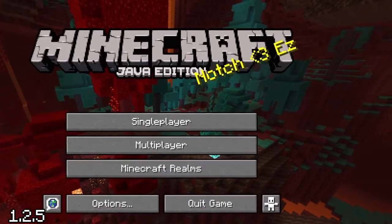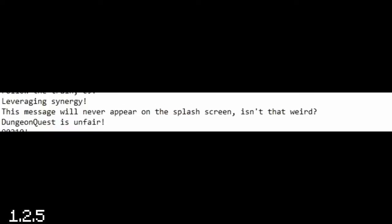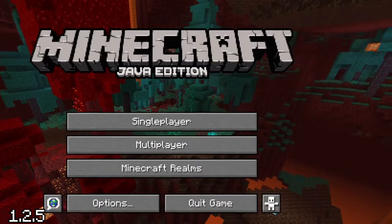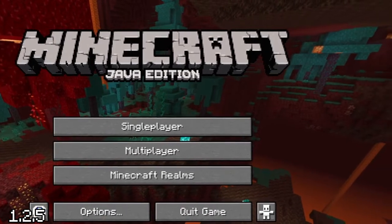Somewhere around May of 2012, a whole bunch of new splash texts were added. One of them read: 'This message will never appear on the splash screen — isn't that weird.' And true to its name, it is the only message programmed not to show. It just sits idly in the game files to this day.